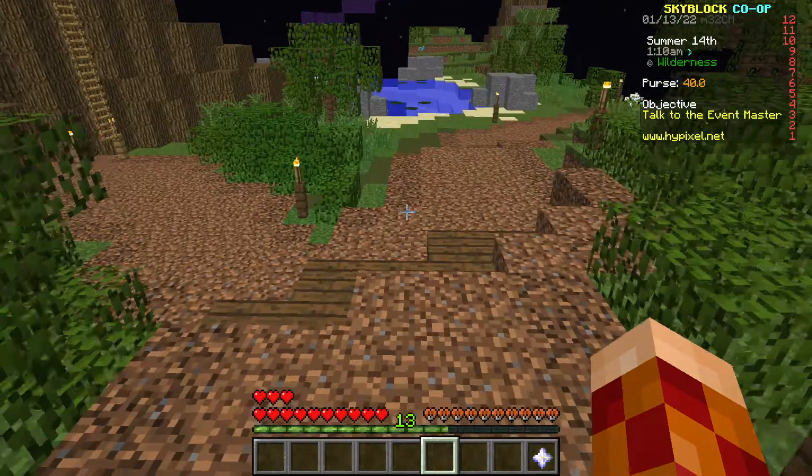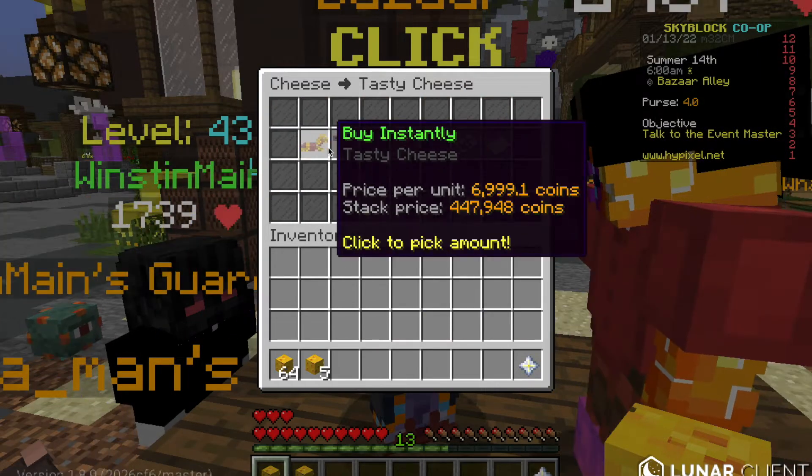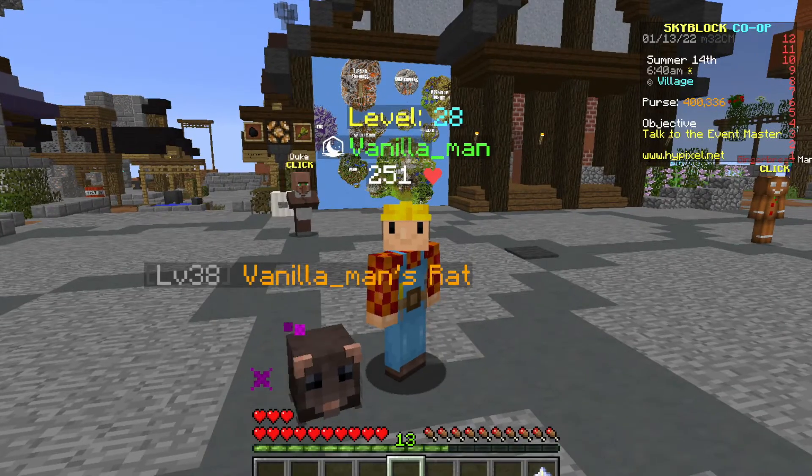Then you can go around collecting tasty cheese. Within an hour, you'll have around a stack of tasty cheese, which you can sell for around 500k on the bazaar. It's that simple.